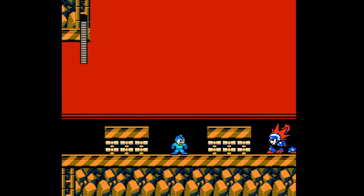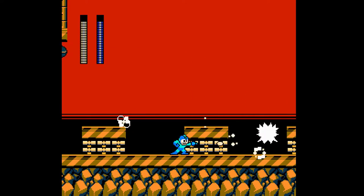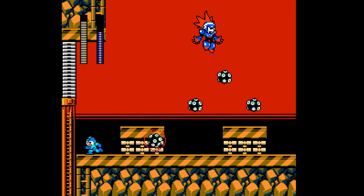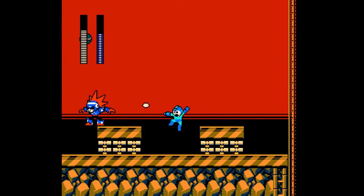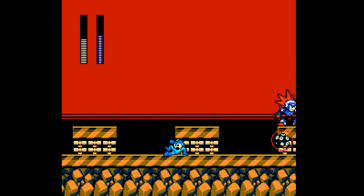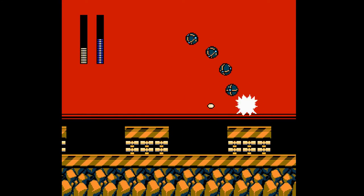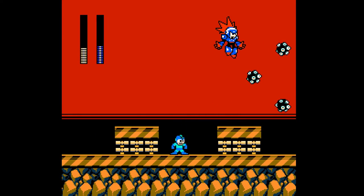I wonder if this is the final boss or just a mini guy. The loading time was very short, so who knows. I think I can just sit here — oh no, I spoke too soon. I cannot just sit there. He's got me moving. I'm just gonna run towards him. You pretty much act like Cutman — when you run towards him, he will just jump straight over you, just like that.